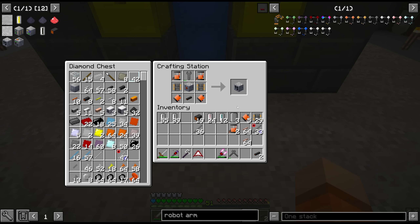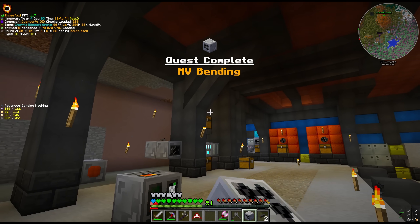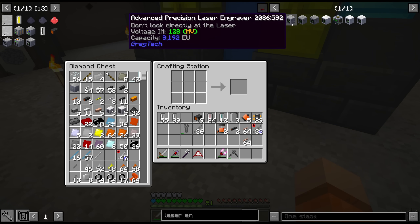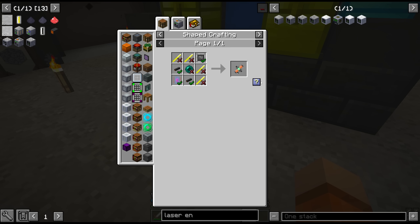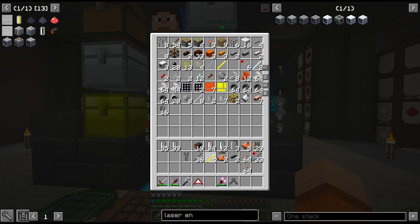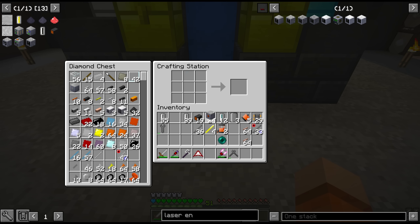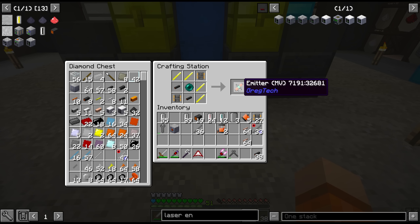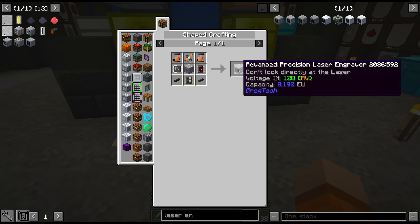We can also pick up an MV bending machine, and our preparations are starting to pay off. I'd also like to get the laser engraver, which we're definitely going to need for the HV circuits. For that we need an emitter — we haven't made one yet. We need some electron rods, which I made for the miner, and an enderpearl — we have six. One more machine hull, and one MV emitter — that should be a quest. And we have the precision laser engraver MV.